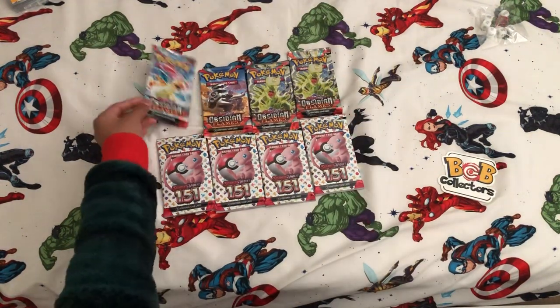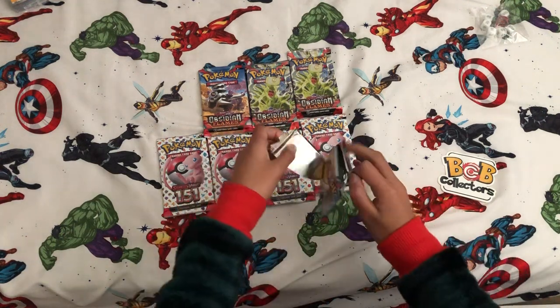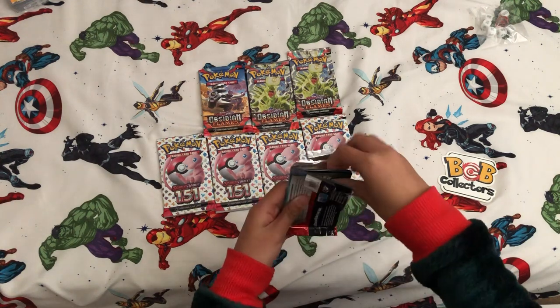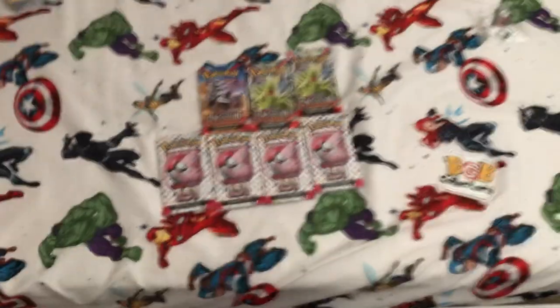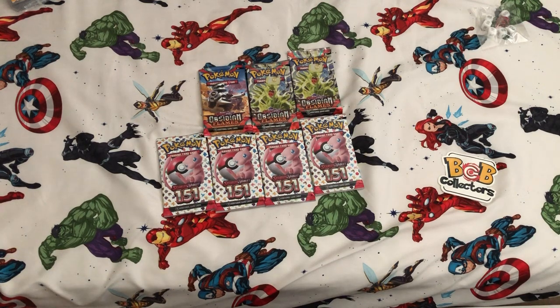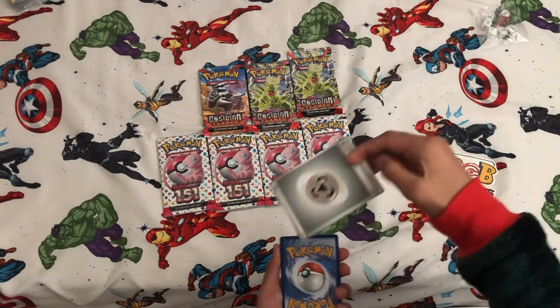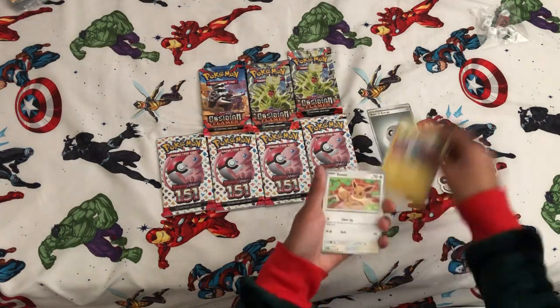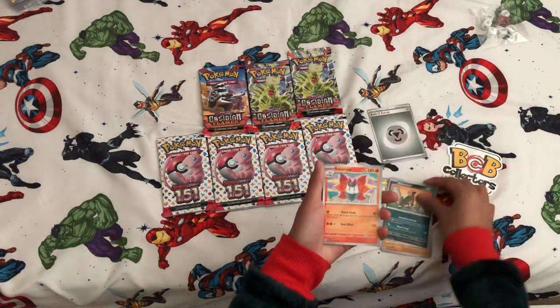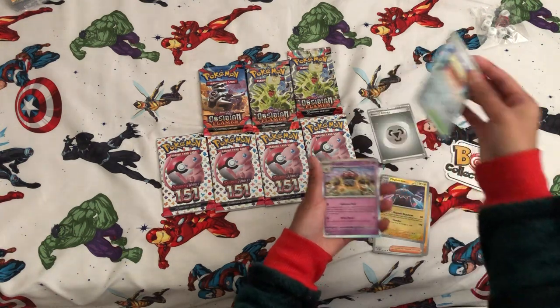I'm going to open up this Dragonite City and Flames pack first. Hopefully you can get something good. That was a very ugly pack opening. I want to get a bag pack from one by one. My trash is so full of Pokémon cards, it's crazy. Can you guys guess the energy? I think metal. Magnemite. Eevee. Magnet design. Town store. And just a clay doll.